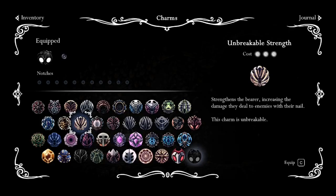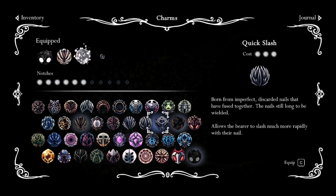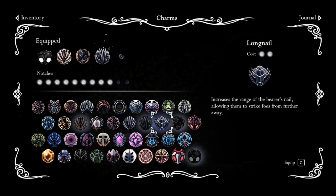There are two charm setups that I think work really great on this boss. The first one uses Unbreakable Strength, Mark of Pride, Quick Slash, and Long Nail. This build will give you long reach and make the fight a lot easier.